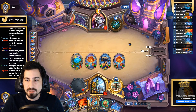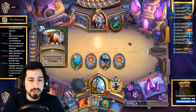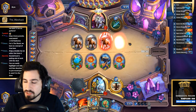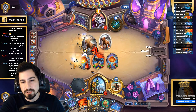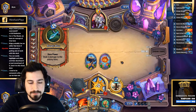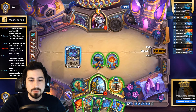Crip's wife is the editor — she does all his editing and thumbnails and she's really good at it. Her ability to throw Crip's face onto any cards and have it actually look really good is incredibly impressive.